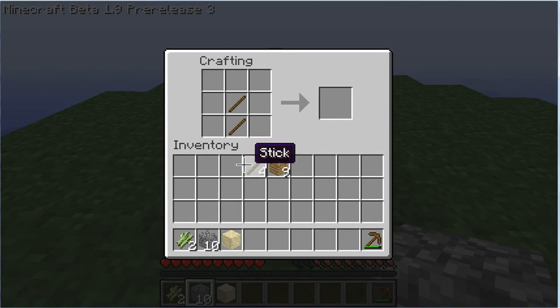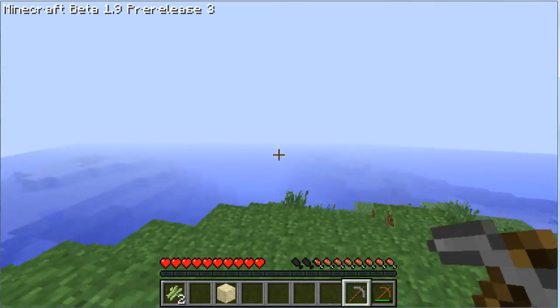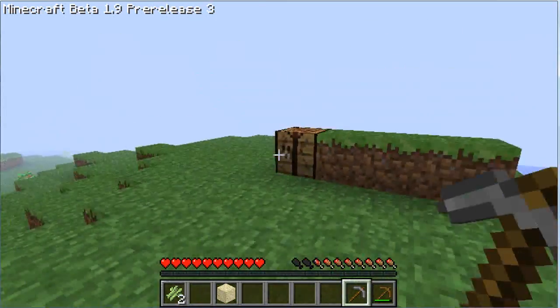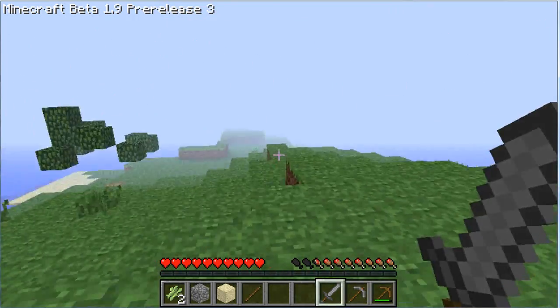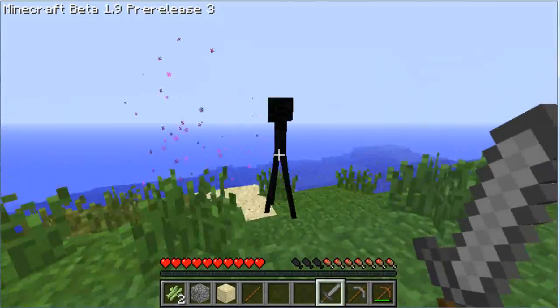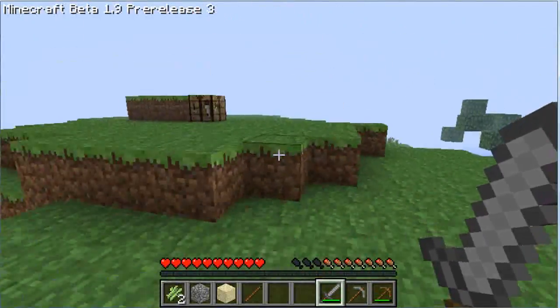We're just going to want to make a stone pickaxe. Oh, there is an Enderman — I do not know why he's there. I didn't mean to make three swords! Where is he? Don't look at him. Die! These things literally kill you in like two hits.